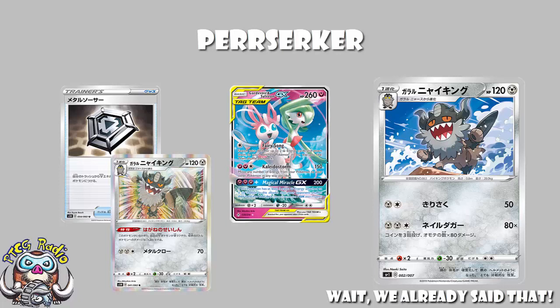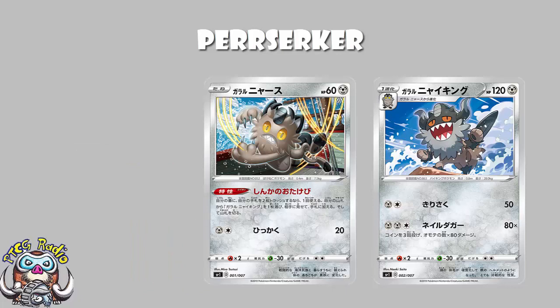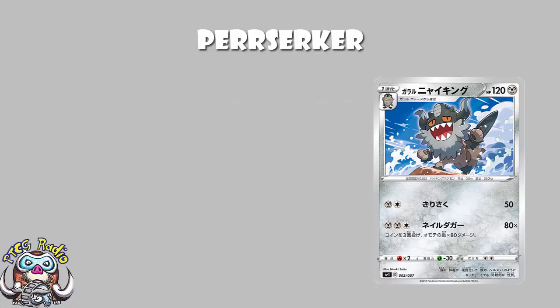As a quick side note: in yesterday's video, I suggested the new Galarian Meowth would probably have a retreat cost of one. Turns out it's got a retreat cost of two — my apologies, I had no way of knowing. So we know we like Galarian Meowth and we know we like Galarian Berserker. The question is, how do we feel about this new one? Does it stack up? Is it any good?